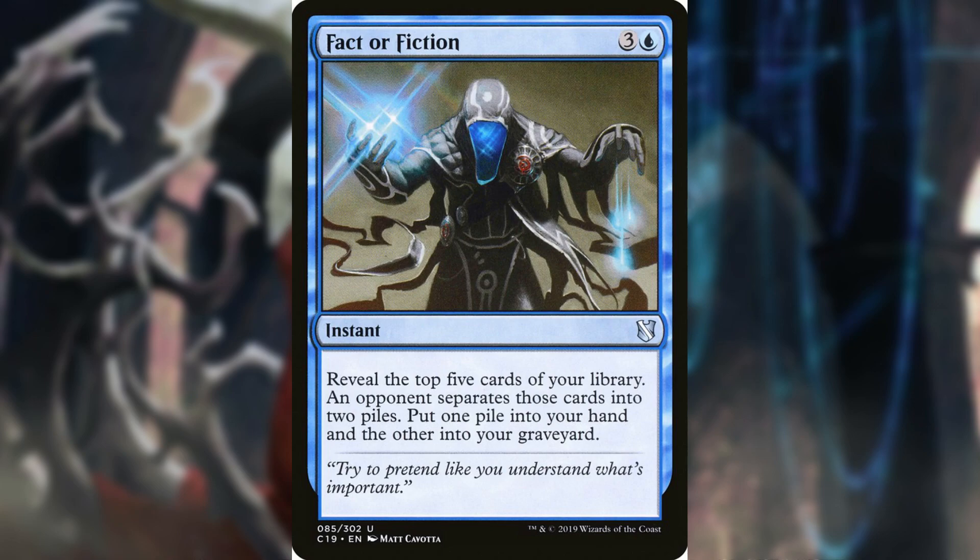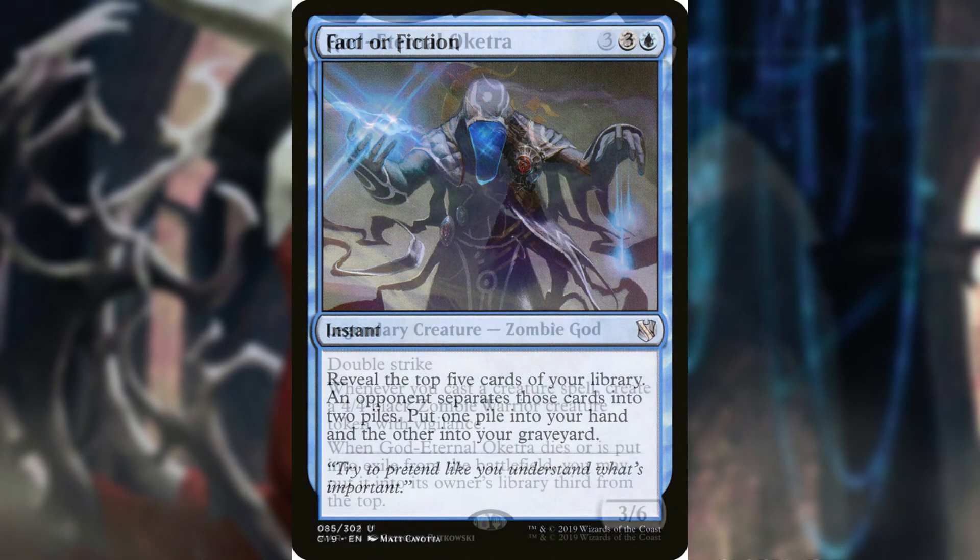Fact or Fiction is an instant where you reveal the top 5 of your library, an opponent separates those cards into two piles, and you put one pile into your hand and the other into the graveyard. This card really has no downside to whatever pile you grab, because the grave is just another hand to us anyway.